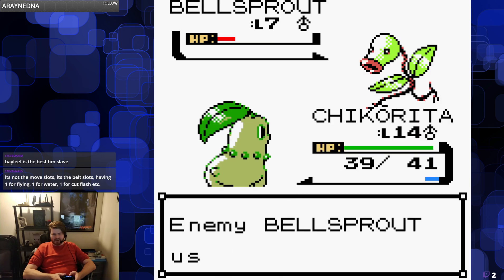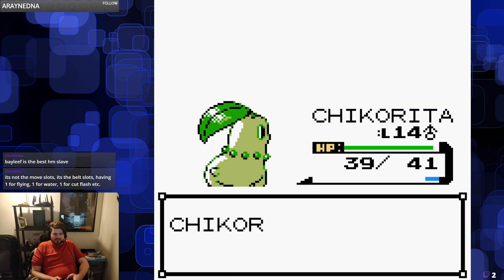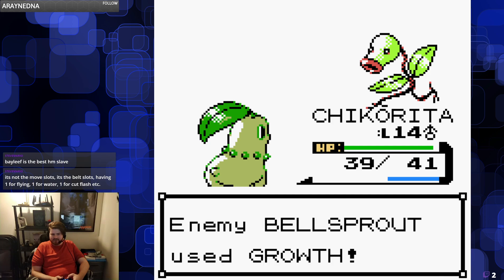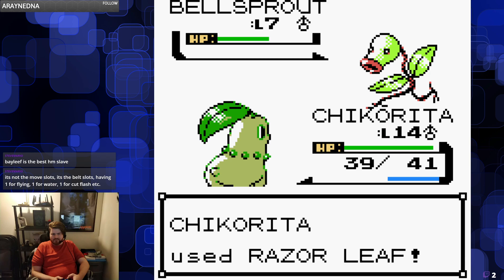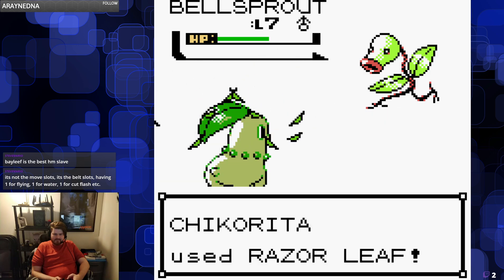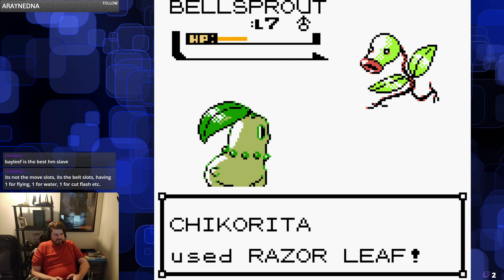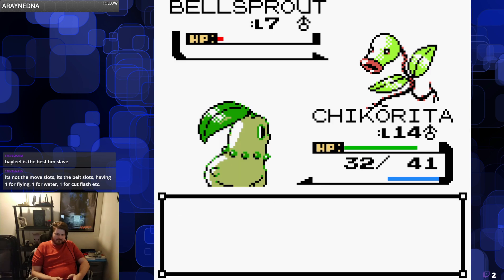I'm pretty comfortable just Razor Leafing my way through his Hoot-Hoot. But there goes our last Tackle. Oh, he has a second Bellsprout — we'll make it work. We have STAB on Razor Leaf, so I'm just going to operate under the assumption that it's going to be close enough. That's plenty of damage — oh, that's a crit. It has an increased critical hit ratio. We'll be fine. Thank god.